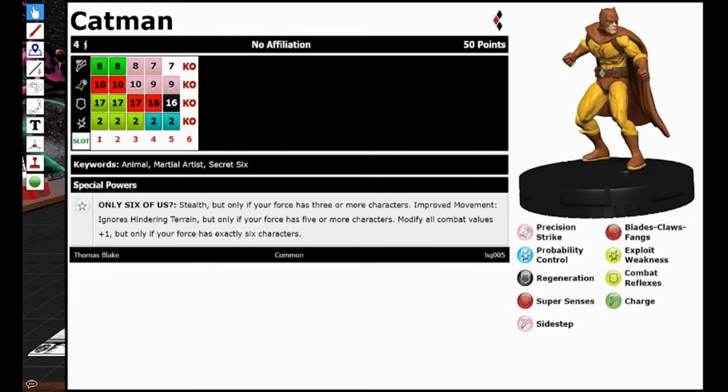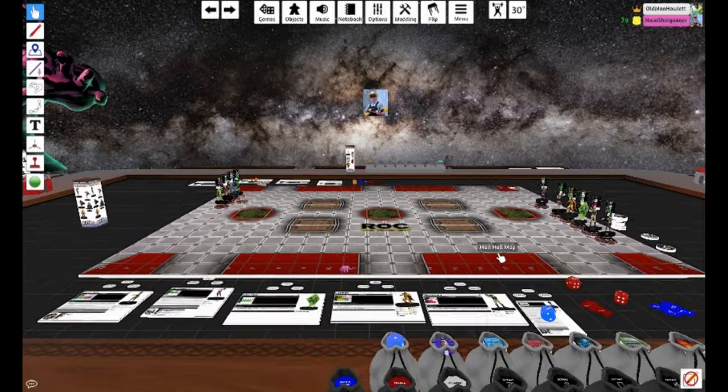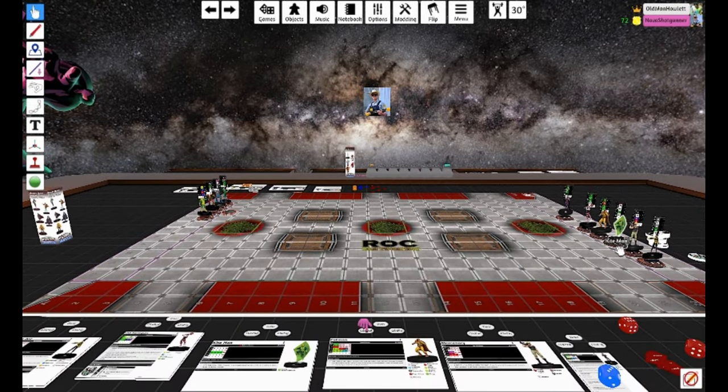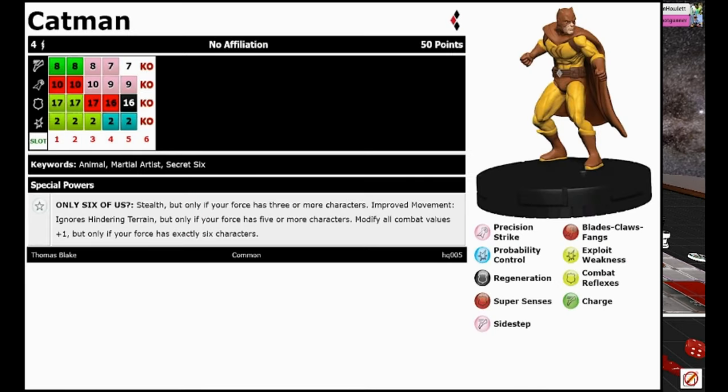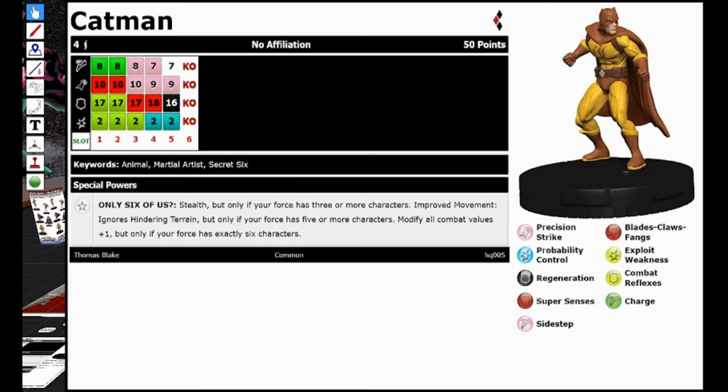Next is my backup heavy hitter, Cat Man — number 005 in the set. 50 points, no special combat symbols at all. He's got Charge and Blades on the top dial, then Sidestep and Precision Strike, one click of Regen, and two clicks of Prob Control on his bottom dial. He's got the Only Six of Us trait — which is great. When you break theme: Stealth if your force has three or more characters; Improved Movement ignoring hindering terrain if your force has five or more characters; and modify all combat values plus one if your force has exactly six characters — which is going to be hard to keep in check with all the bystanders I can generate. I currently have six so he has access to all of those, but if I generate a balloon, a bee, or Joker Thugs, he'll lose the plus one to combat values though he'll still have Stealth.